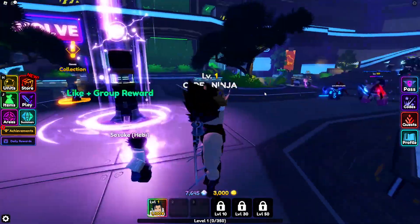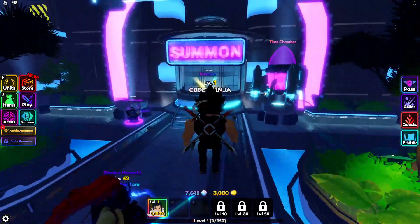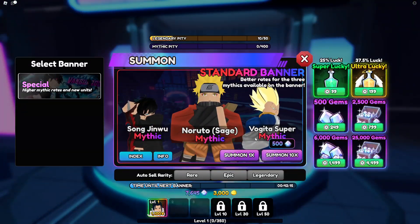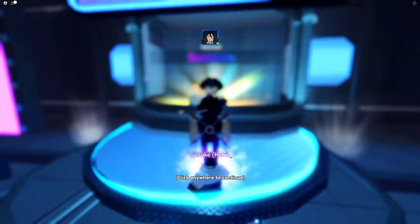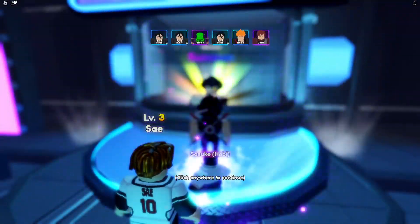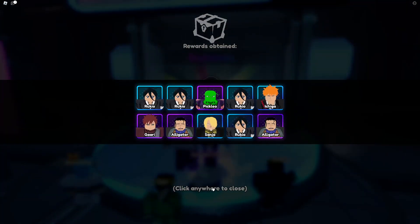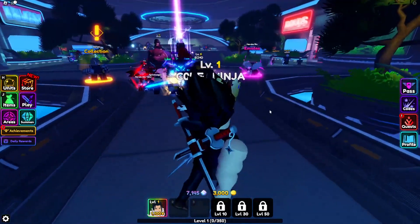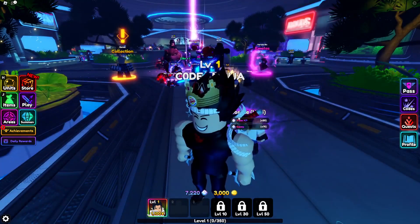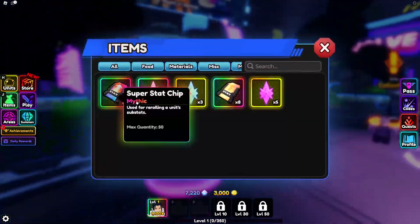This new update has been out for the past couple of hours, and I'm pretty sure some new codes have been added. I'm going to summon some units first because I want to get these mythicals — there is no way I'm not going to get a mythical. There's a daily rewards claim — don't forget to claim your daily rewards, otherwise you're not going to be the best player in the game.